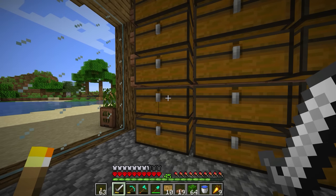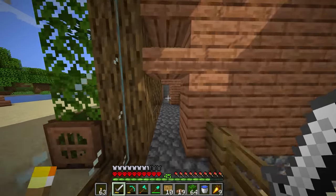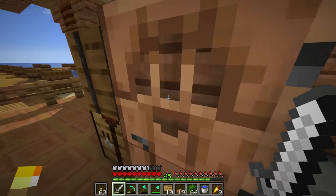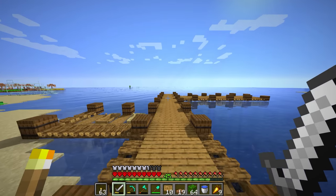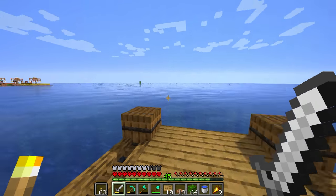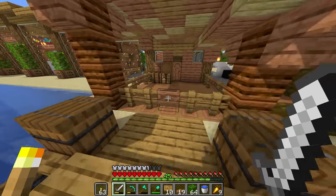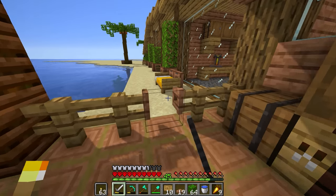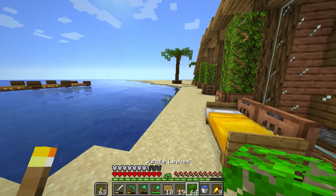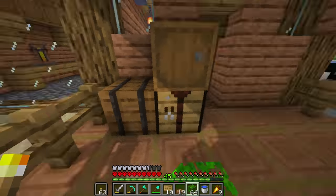I do see an idea — it's by someone named Trash Panda on Discord. They said you should make a villager trading hall shaped like a pirate ship or just some sort of ship. And I do plan on building a big wooden ship out here at some point — it's going to be fairly large, and I think that is where we'll put our villager trading hall. That would be really cool, but obviously not something we're going to do right now because that's kind of a huge project.